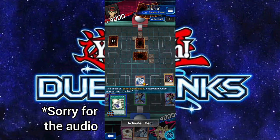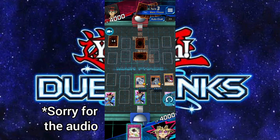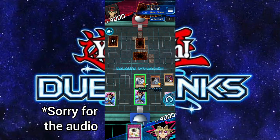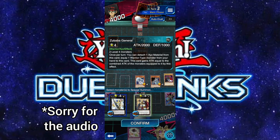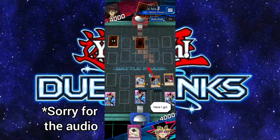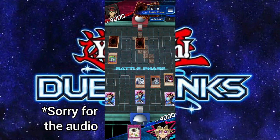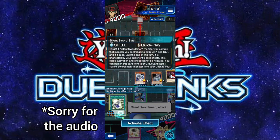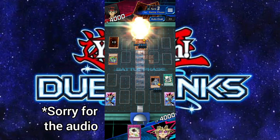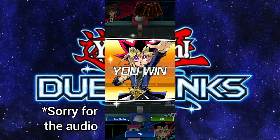Hopefully we get a monster in hand — okay, good, we've got a monster. We're not XYZ summoning, but in case you were wondering, I have Utopia and Zubaba General. Zubaba General mainly because there are a lot of warrior-type monsters here, so he can be a giant beat stick. Let's attack — that hits! Now we swing with Silent Swordsman, this will give him 1000 attack, and I think we win the duel. Oh, it was 1500.